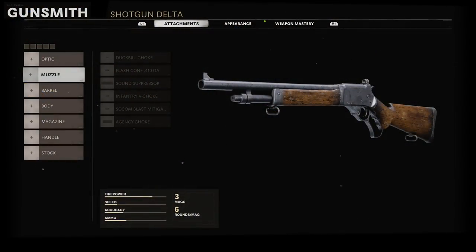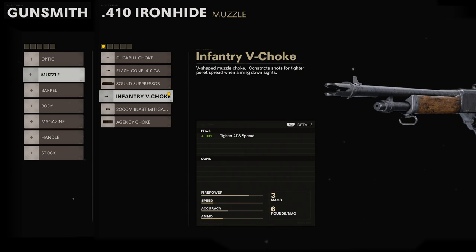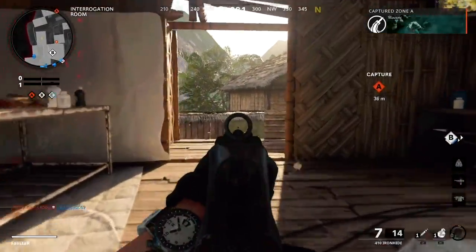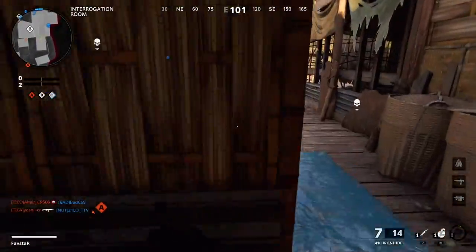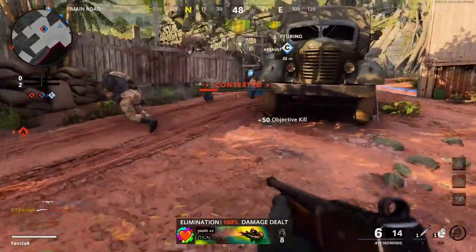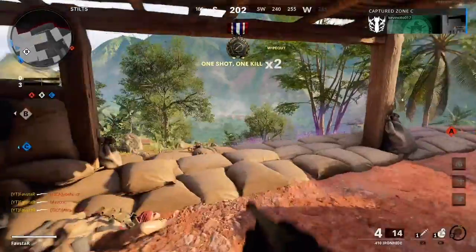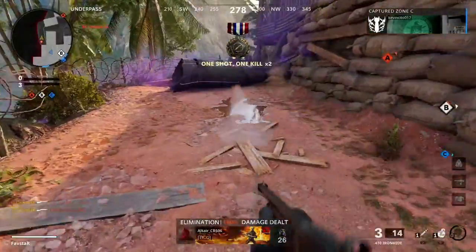My first attachment selection comes from the muzzle category. The Infantry V-choke will tighten our ADS spread, ensuring we deal the most damage possible from longer engagement distances. The Infantry V-choke's 33% improvement to our ADS pellet spread will provide more room for error, as we can now be off-center with our aim and still land enough pellets to secure the one-shot kill.